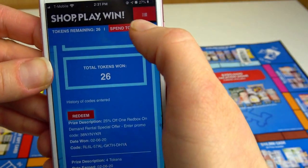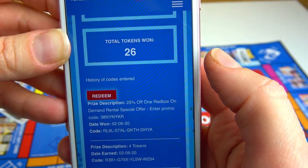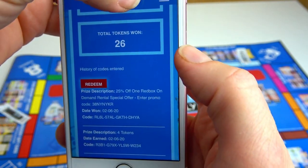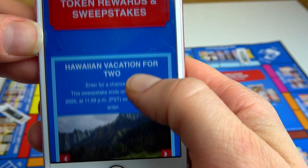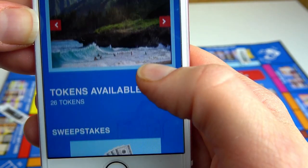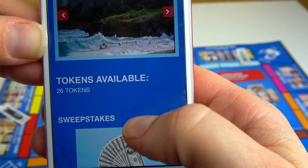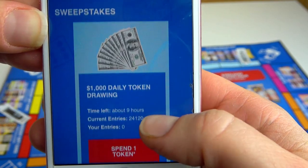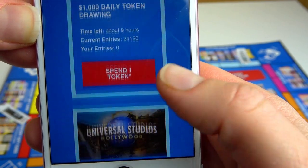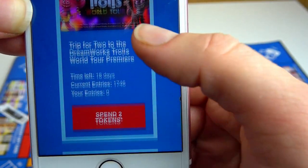I want to see how we can spend our tokens. We can enter our tokens for some sweepstakes. I have 26 available tokens. There are options for some cash, a studio, or a vacation.